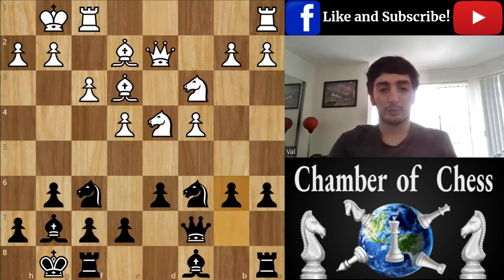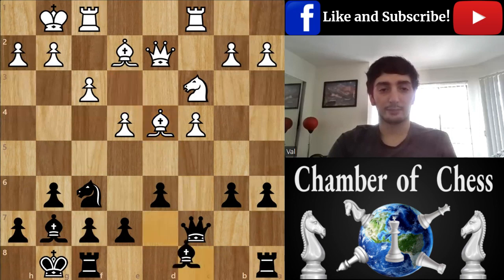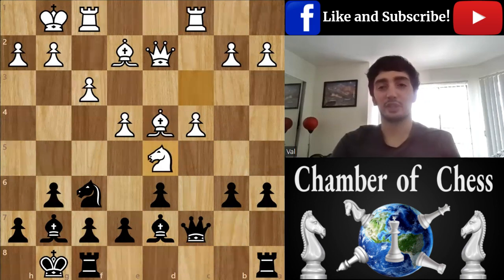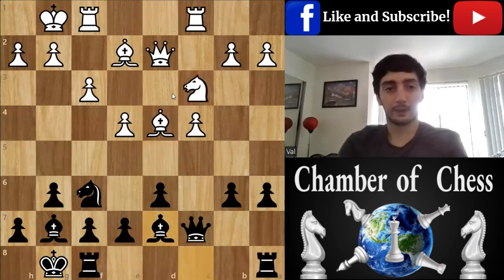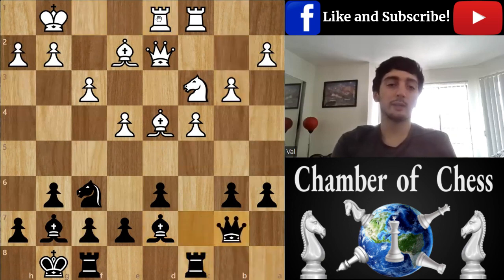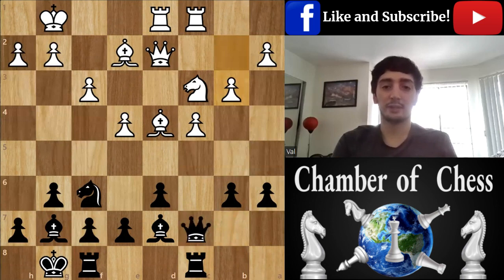Queen D2, B6 — now it's very bad. Rook C1, trade at last. Like I said, really a strategic mistake. Rook FD1, B3. You see how white is not doing anything radically, but he's just improving his position.